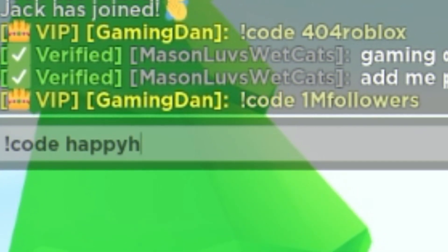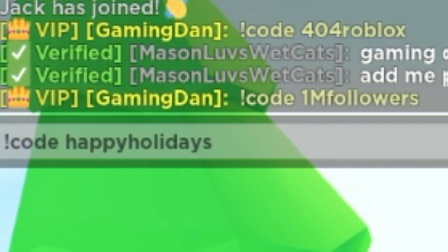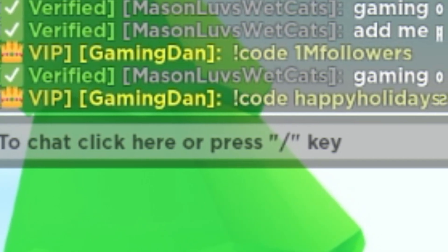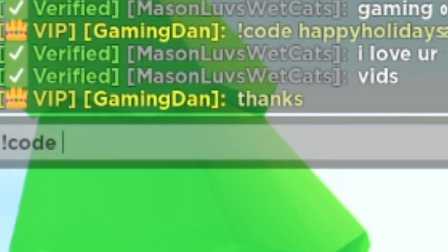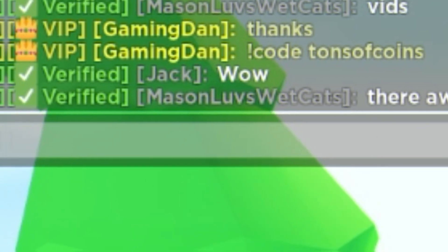Next we're going to try the code '!code happyholidays'. If you want more codes you can copy and paste them from rblxcodes.com directly into your game, which is a lot faster. But don't click off this video as later on a few lucky people will be able to get huge duckies and huge corgis. Next, try the code '!code tonsofcoins' — this one should give you two ultra lucky boosts.